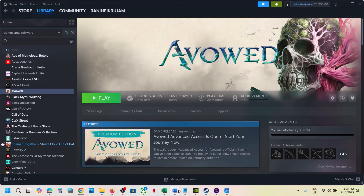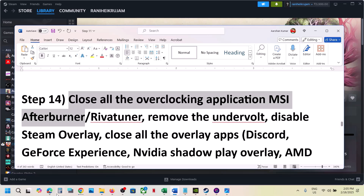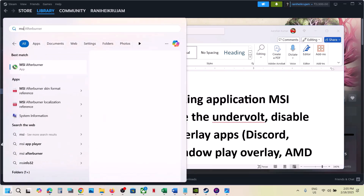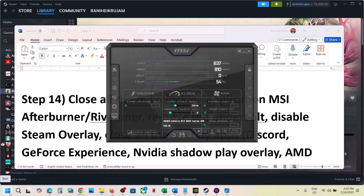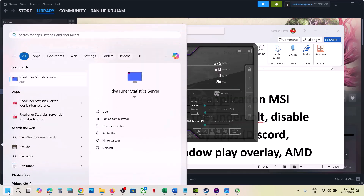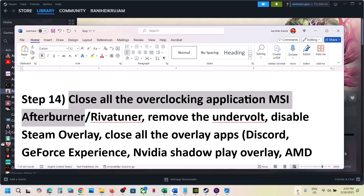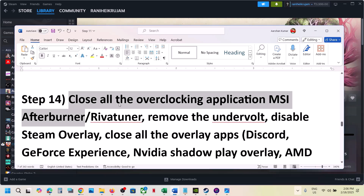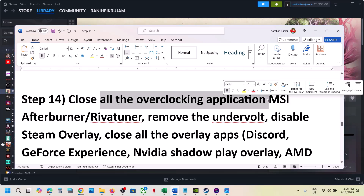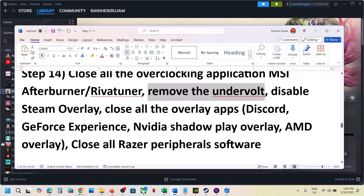The next step is to close all overclocking applications. If you're running MSI Afterburner or RivaTuner, or any other kind of overclocking application, close it. If you have any undervolting applied, remove the undervolt. Also close any overlay applications, then launch the game and check.